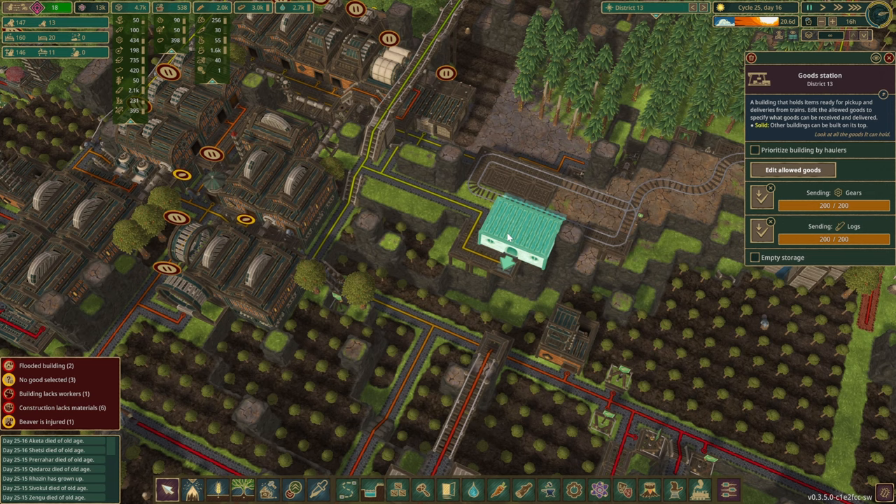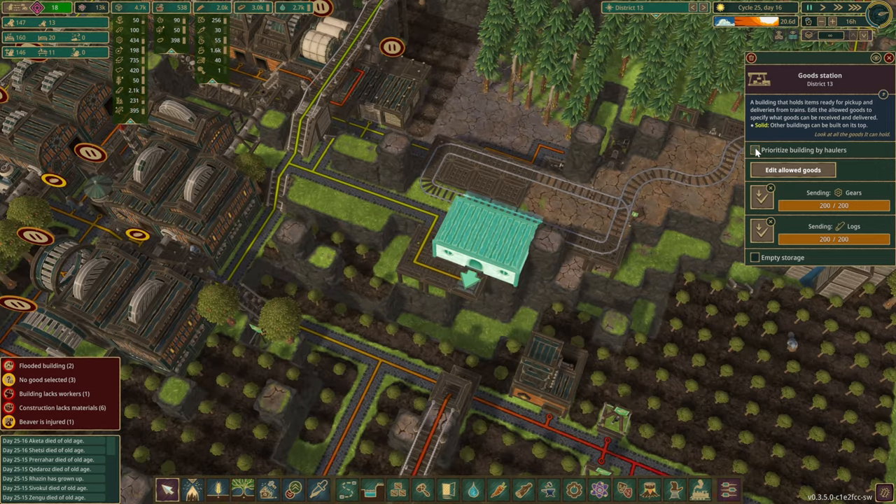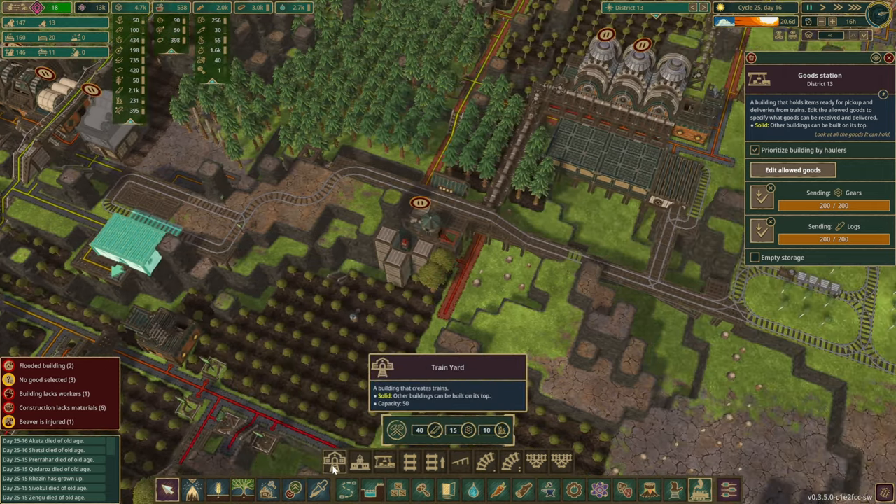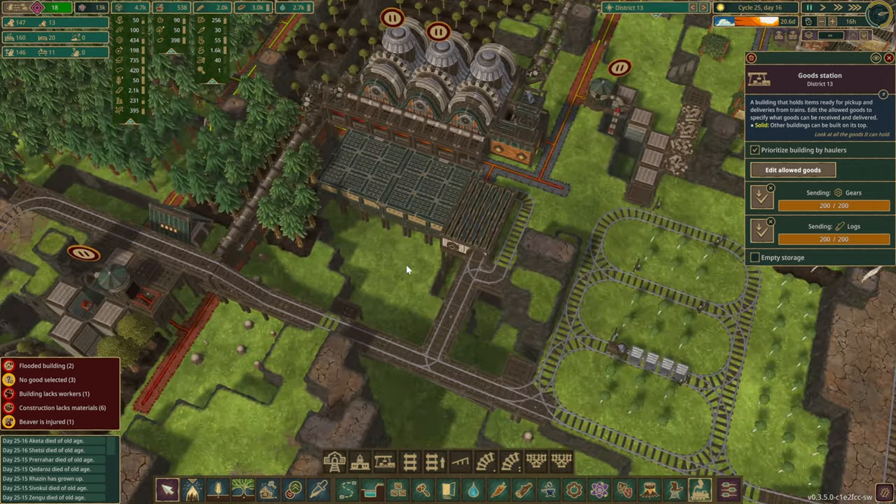In our production zone we have another station that is sending gears and logs. Let's put that building on a slightly higher priority as well. So that's two of our good stations done, and we also need a train yard.